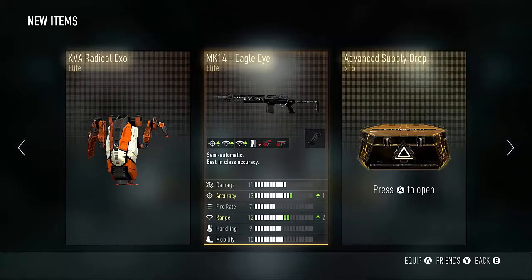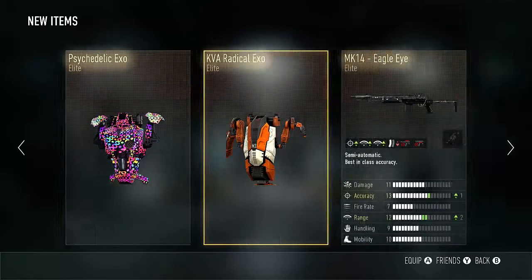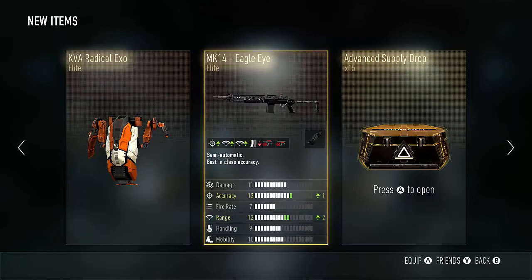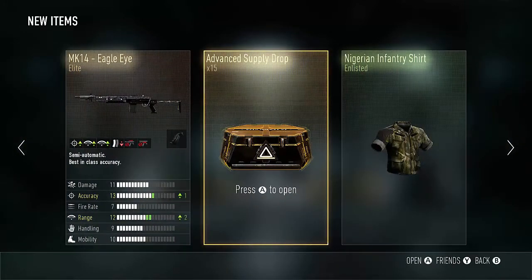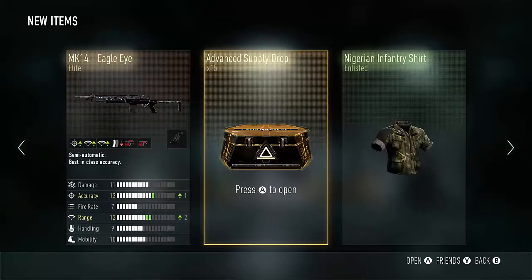Actually, the psychedelic XO — I did not get it in my last video. I opened an advanced supply drop when I got to level 20 and sadly I wasn't recording that, but I opened it and got a psychedelic XO in that supply drop. Sorry I couldn't record that for you guys. I also already have the eagle eye, so that's a downer, but hopefully we get more elite weapons — let's keep going.